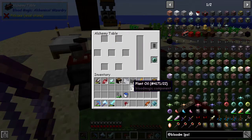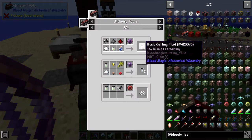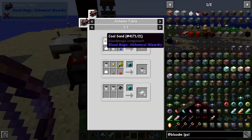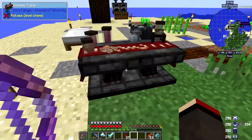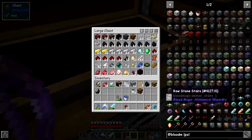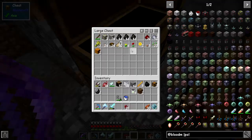We've got four plant oils now. The use of these is to make basic cutting fluid — that's the ore-doubling mechanism. You can make coal sand with four coal and one flint. The doubling process uses coal sand — and I think it also needs gunpowder and redstone.